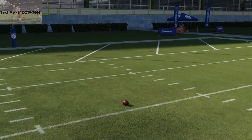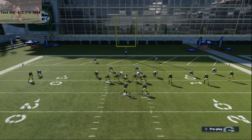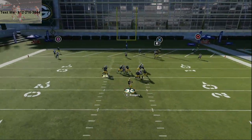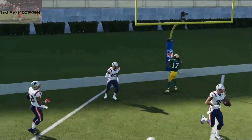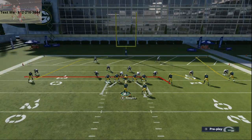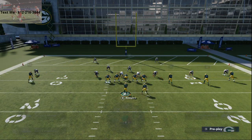All I'm going to do on the backside of this play is take Lazard and put him on a drag. Then I'm going to put Valdez-Scantling on a curl, and I'm going to take my running back and put him on a swing. That's literally all I'm going to do.